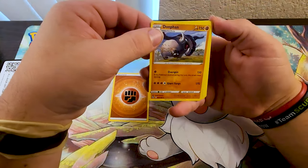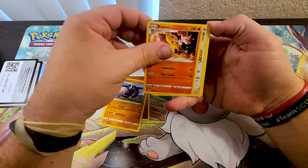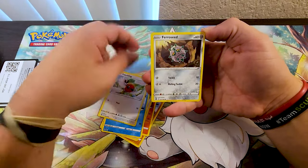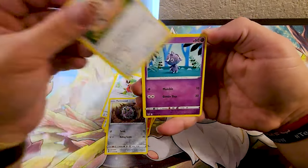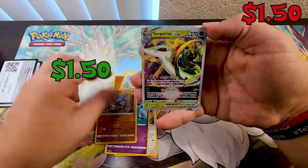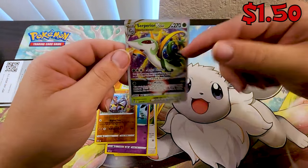We got a Fighting Energy, Donphan, Braixen, Lopunny, Snorunt, Fletchling, Ferroseed, Smeargle, Espurr, Reverse Holo Amarouge. And hey — Superior V-Star, boys! Let's go!